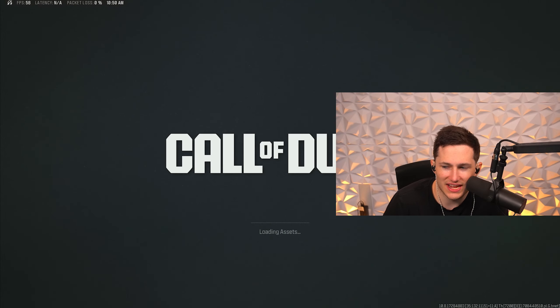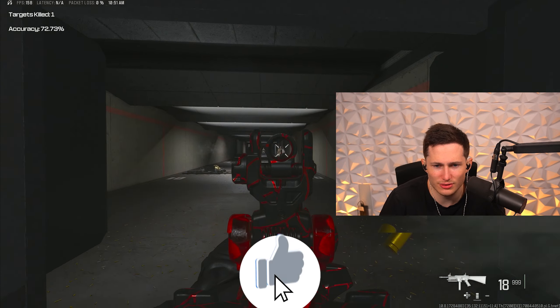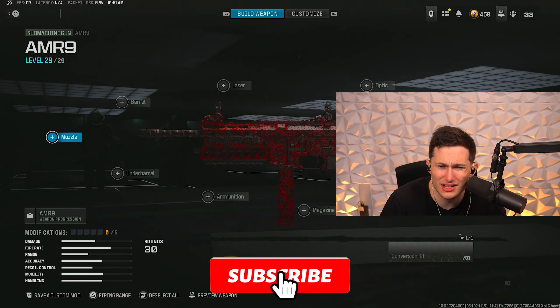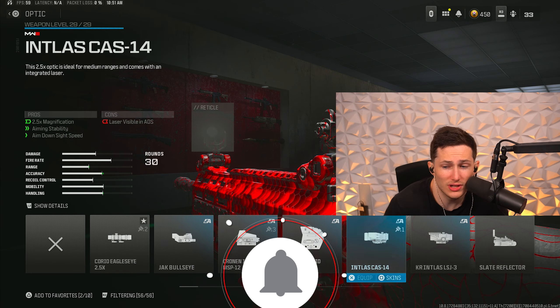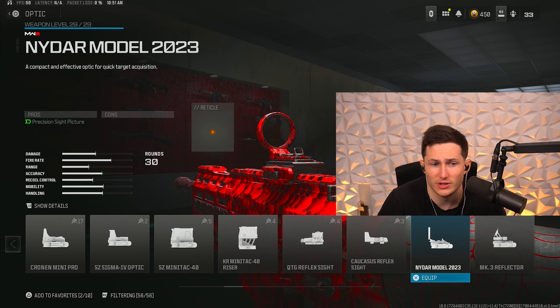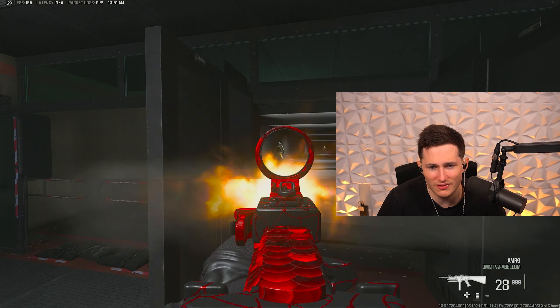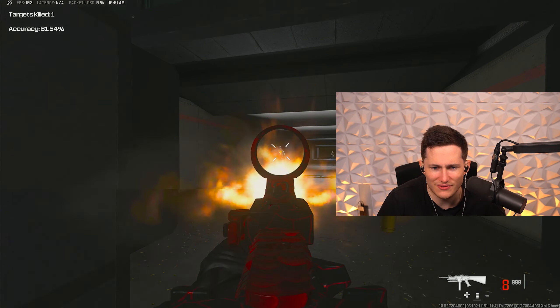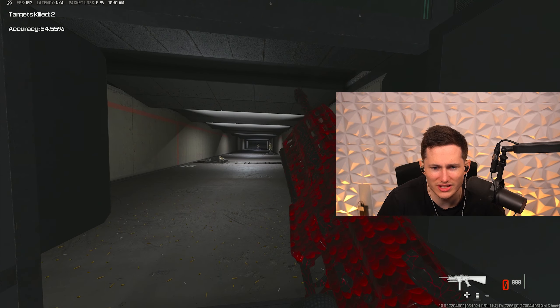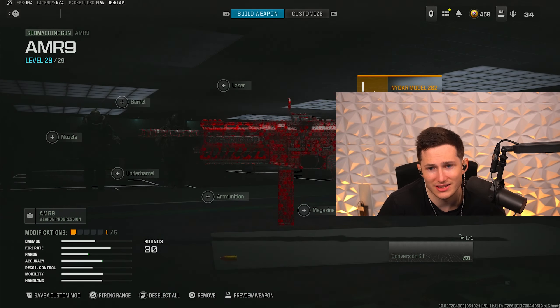Alright, so for our first attachment, we are 110% going to need an optic on this. The iron sights on this gun are absolutely horrendous, despite being kind of usable. For our optic, you can use whatever you want, but I personally think the NIDAR Model 2023 optic is by far the best. It has a really clean optic, the color of the dot is really easy to see, and for some weird reason I feel like with this optic I have less recoil — it sounds really stupid to say out loud, but I just feel like it does.